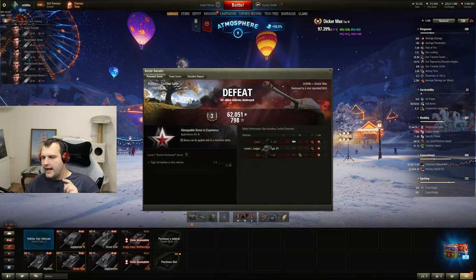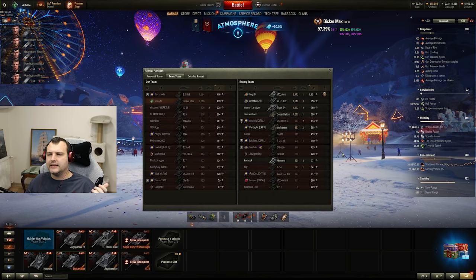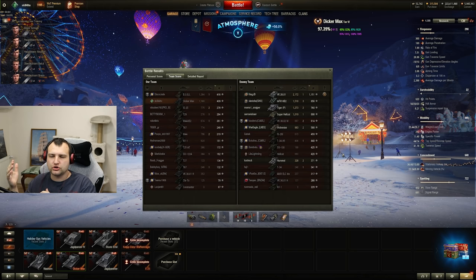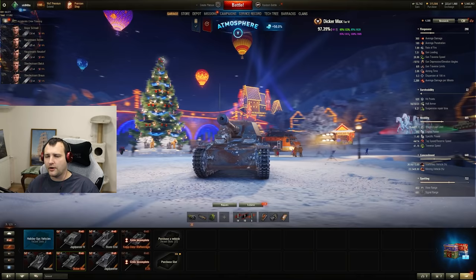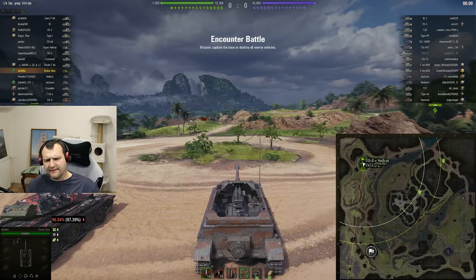We're back at the scoreboard — 1500 damage, 90 assisting damage, so pretty much no assisting damage. But we were definitely top on damage and second by experience. We tried to get as much use as we could and I honestly think we played pretty well — enemy team was simply stronger and won without bigger problems. 33,000 profits — that's nice. Let's go to the third game.